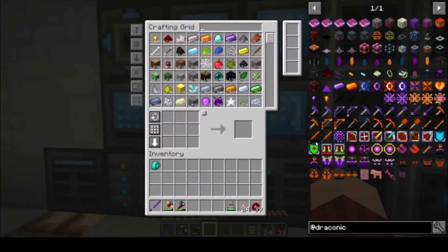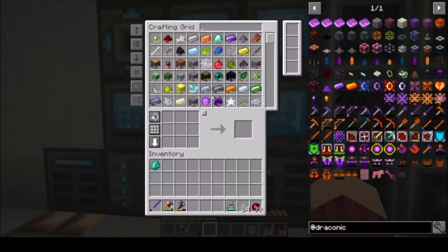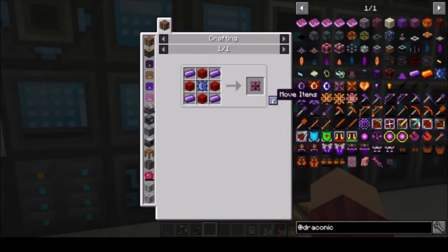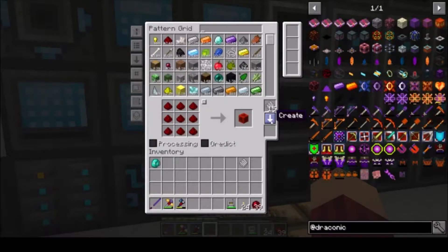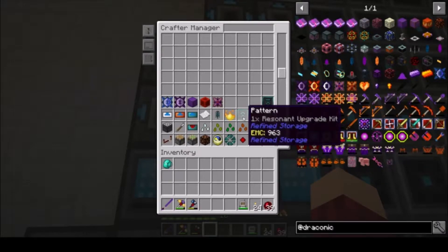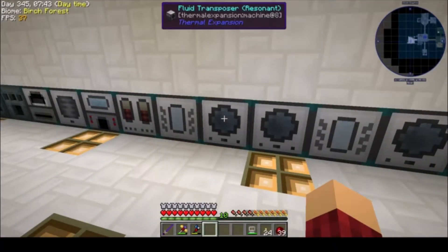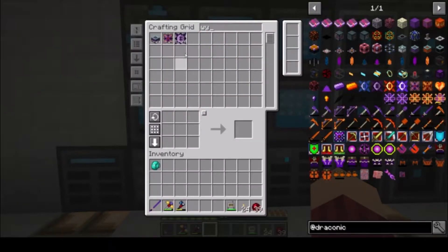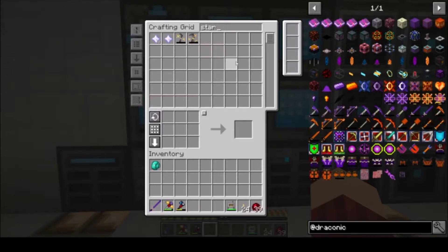First thing we're going to want to do — we already have the sword, so let's make the Wyvern pickaxe. We're going to need a Wyvern core and a Wyvern Energy core. I never taught the system how to make Wyvern cores, so let's go ahead and do that. I also went ahead and made Resonant Upgrade Kits and Resonant Conversion Kits for all of our Thermal Machines, and got an entire stack of Nether Stars.